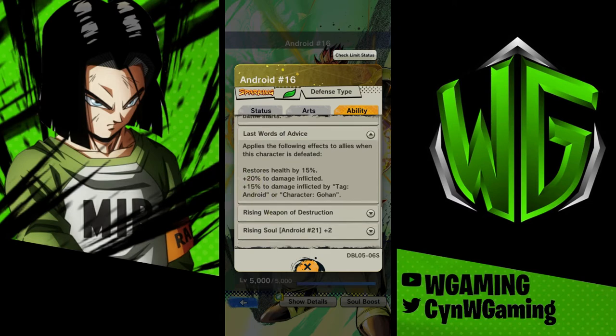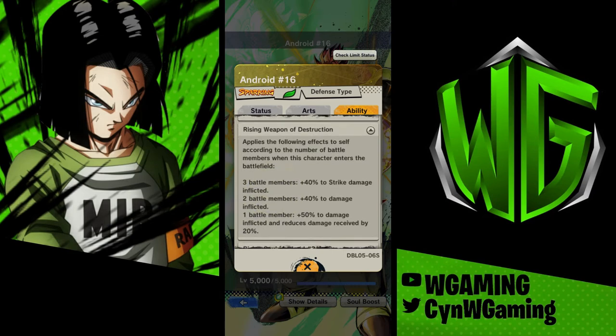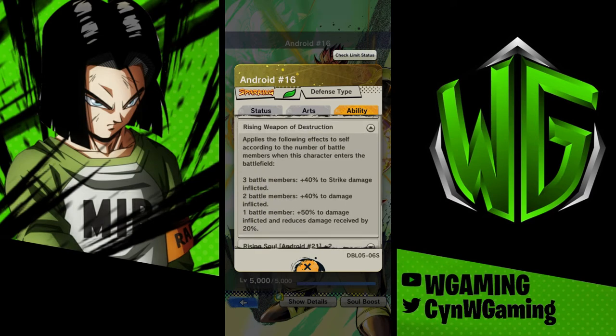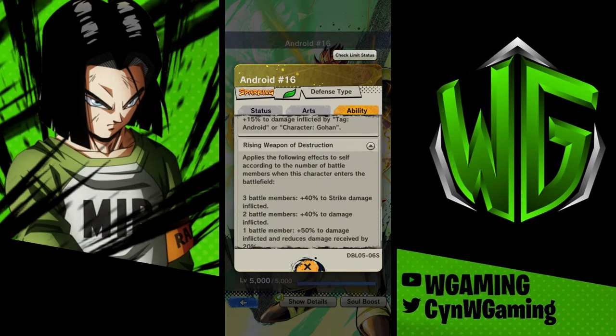Then it applies the following effects to allies when this character is defeated: restores health by 15%, plus 20% of damage inflicted, and plus 15% of damage inflicted by Tech, Android, or Gohan characters. So once he dies — even if you don't self-destruct, even if he just gets killed by a rush or anything — he will restore your team's health by 15%. And if you're using him on an Android team or have Gohan, they'll get a total of 35% extra damage. He's supporting the team when he dies, which is very good since he'll be tanking a lot and most likely will die. That's just for the Android 21 event, so that last one doesn't really count for battles.